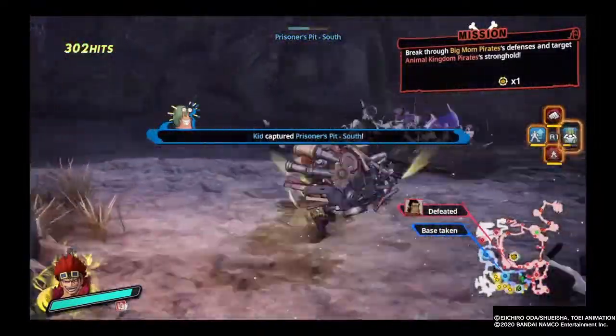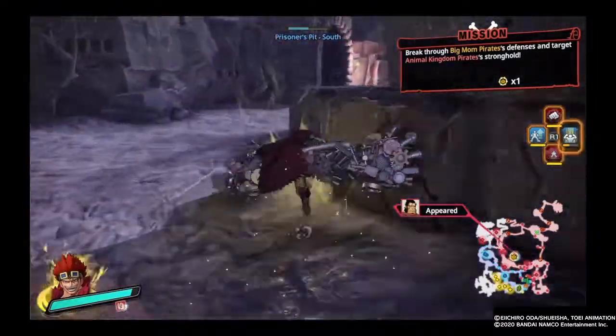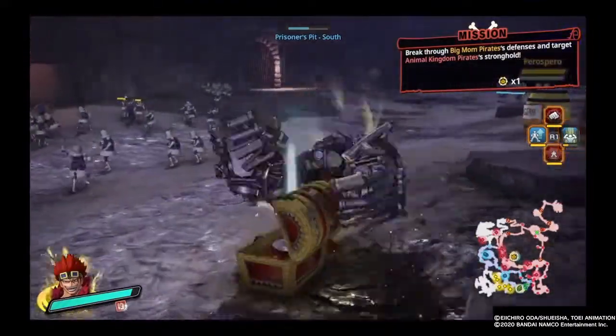You pretty much have to take them all out one by one in waves, and go back and attack Big Mama in waves as well.